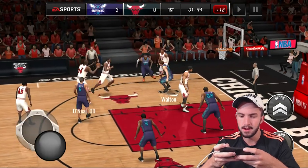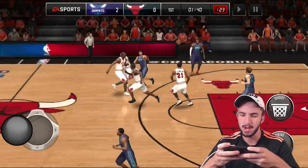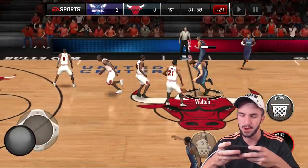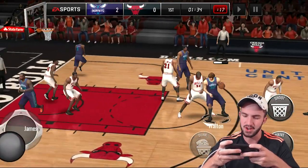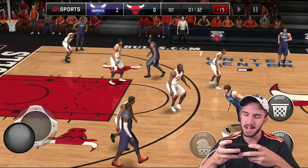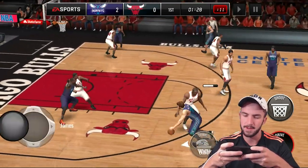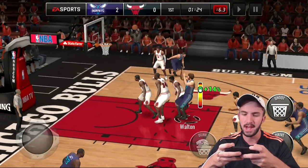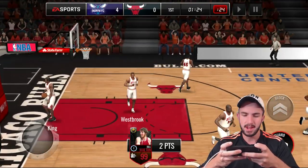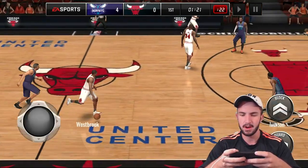Back inside. I thought that was going to be a block, but we do get the stop. Bill Walton — we have to go mid-range next. He's got 94 dribbling, so it shouldn't be an issue to cross up Shaq. Hit him with the step back, Bill — yeah, that was nice. Even hit the little jump forward to give him plenty of space, and he knocks it down right there.